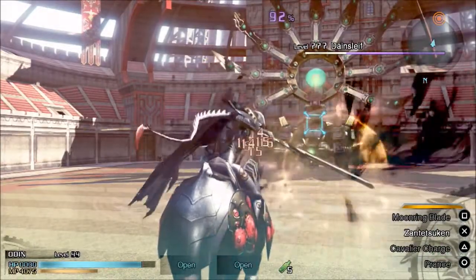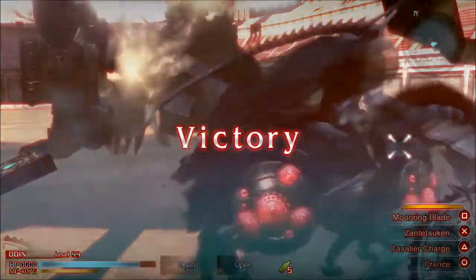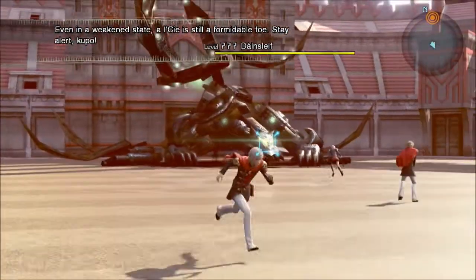For this first part of the boss fight where you're controlling Odin, I don't expect too many people will have too much trouble. Just hold X and once the charge gets up to 100%, just release and you will attack and instantly kill the boss.